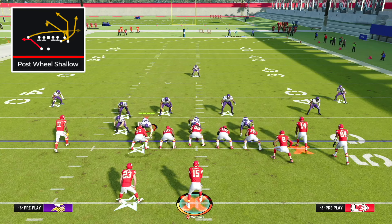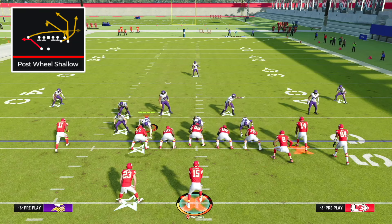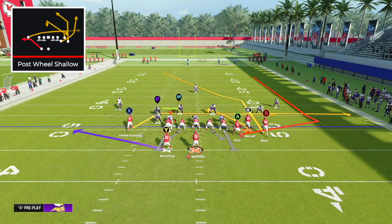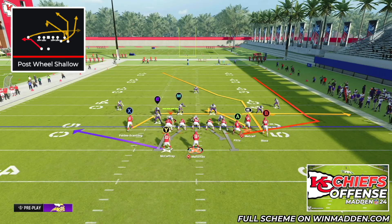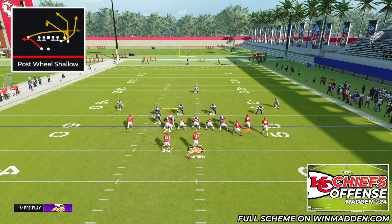Post Wheel Shallow is potentially the best play in all of Madden 24, and it beats every single defense with this setup. First and foremost, you're going to notice that we have the ball on the right hash mark. We're always going to run this formation with our Bunch to the short side. This is an absolutely insane play because of this tight end wheel route. We're going to put our B receiver on a fade route and then drag B. You can do whatever you want with the running back — I'm going to put them on a wheel, which is another man coverage beater.